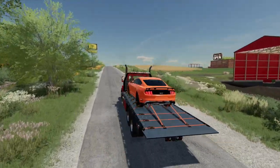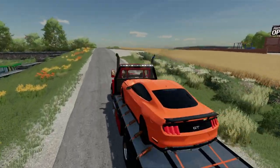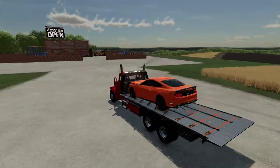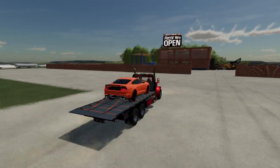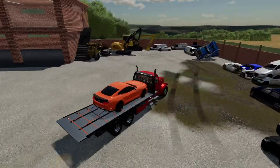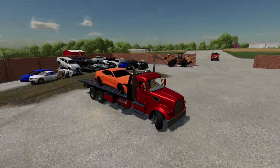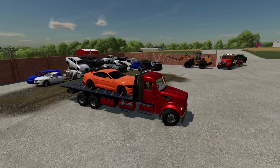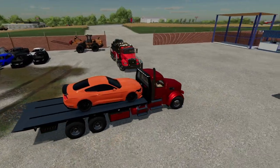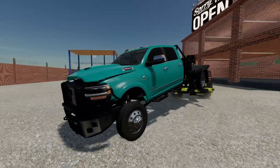Garrett and I are just getting to the scrapyard — this is our weekly fun event. We work at a tow truck company, and sometimes when we have accidents on the road these cars get totaled. We take them down to the scrapyard. I've got the Mustang — if you remember, it was in an accident on the highway. Garrett's got the Western Star with the Canadian flag; looks sick.